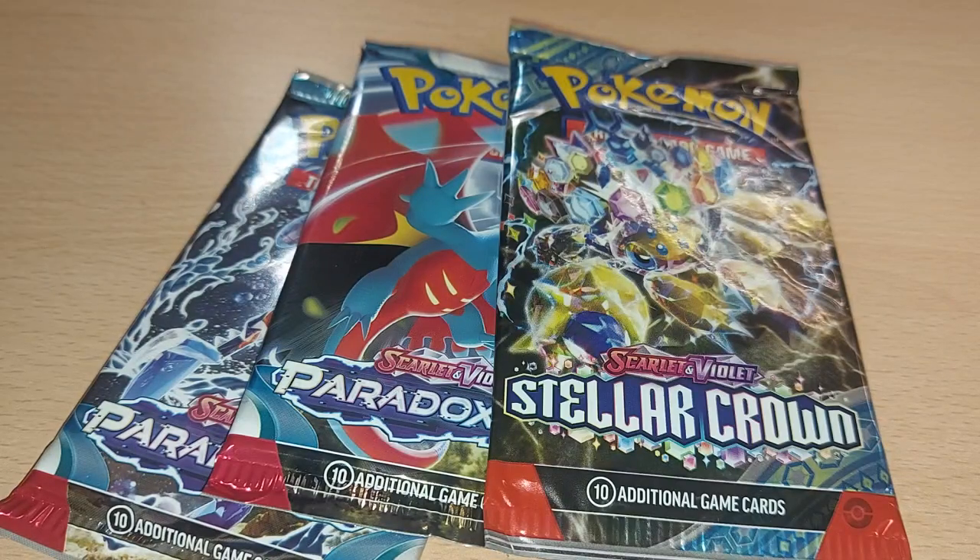At this current moment in time when this video has been filmed — by the time it goes up it will obviously be old — Stellar Crown is currently the latest Pokemon Booster Pack set. They also had some Paradox Rifts available, so I thought I'd pick a couple up and see what we get for today.